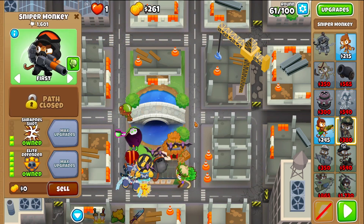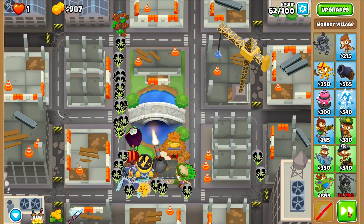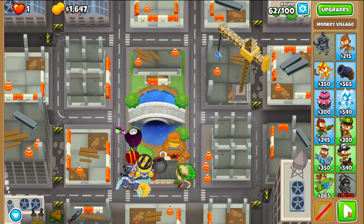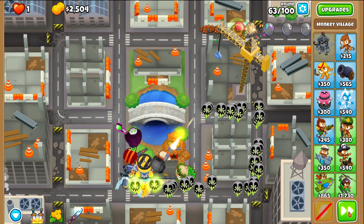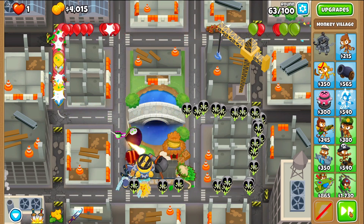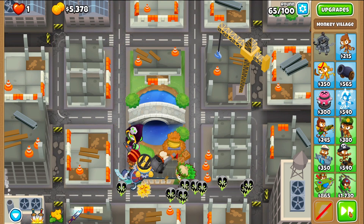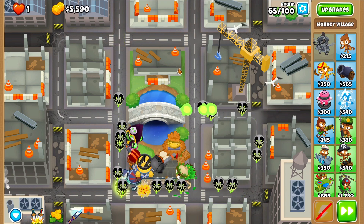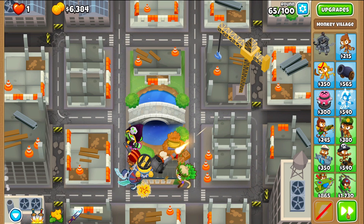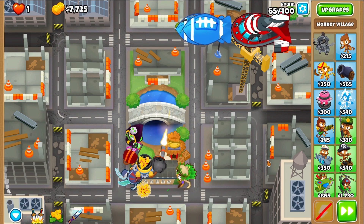Then at the end of round 61, Elite Defender - saving that 15% actually helps out quite a bit. Round 63, nothing to worry about. I'm surprised this map isn't on the intermediate list, because especially right here it's really, really long. The short part makes it a little more dangerous, but this right here is a good moneymaker.